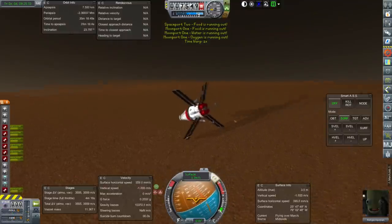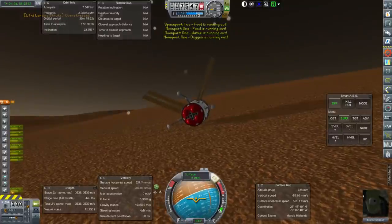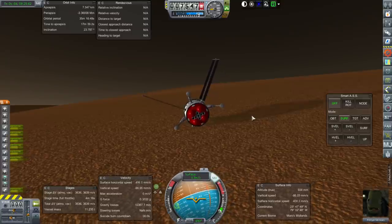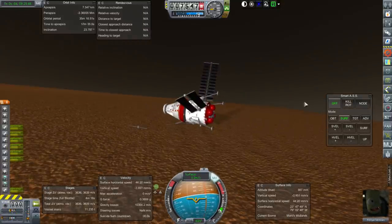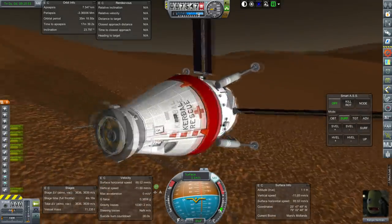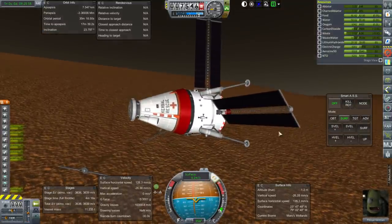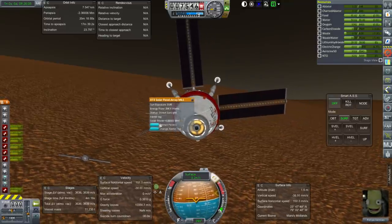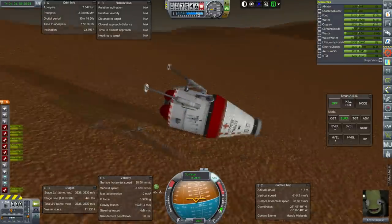It seemed to load in the right direction and then it turned 90 degrees - it was a flat 90 degrees, it wasn't even fair at all. We lose two of our solar panels, as if we need more of a solar panel problem. While it's here I guess we can investigate certain possibilities, but I'll probably be reloading.